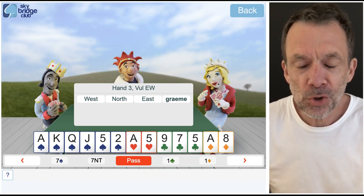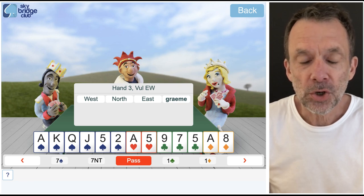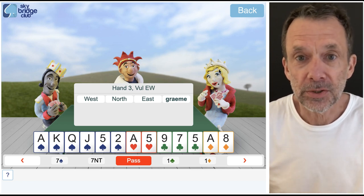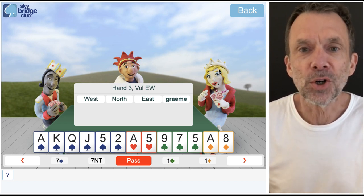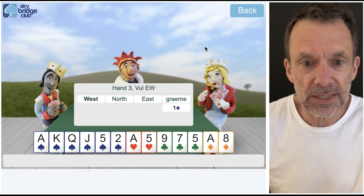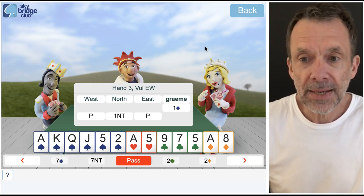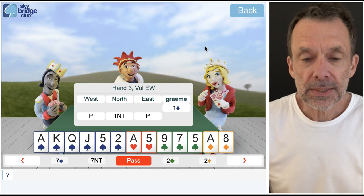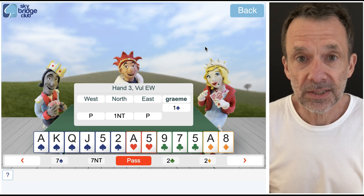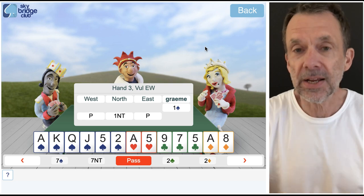Hi everyone, this hand caused a few problems for a few people, so let's see what went wrong and see what we might have done to get to a better contract. I'm going to open one spade — that's fairly normal. Partner bids one no trump, and at this point some people missed out on a game by bidding two spades or three spades, and that's it, the bidding just stopped.